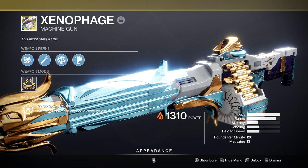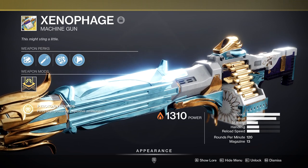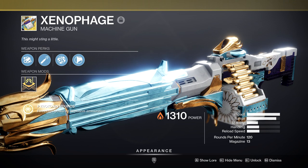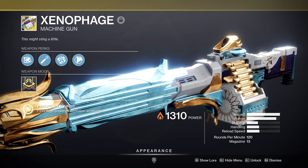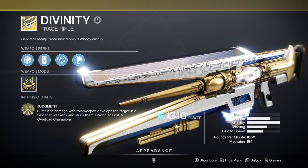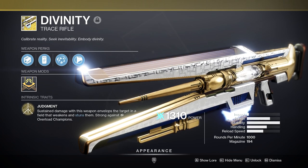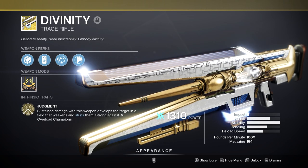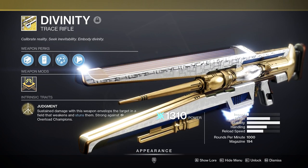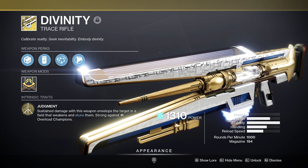Xenophage. To be completely honest, I cannot stand this gun. It's subpar at everything it does — its popularity comes from its ease of use, and it only really becomes mildly good when paired with Divinity. Speaking of Divinity, this is an extremely useful exotic, but Anarchy does not stick to the bubble that Divinity creates. So if your group plans on running a lot of Anarchies, I'd recommend either delaying your Divinity application or trying to place your Anarchy shots on a separate part of the boss from where the Div bubble is.